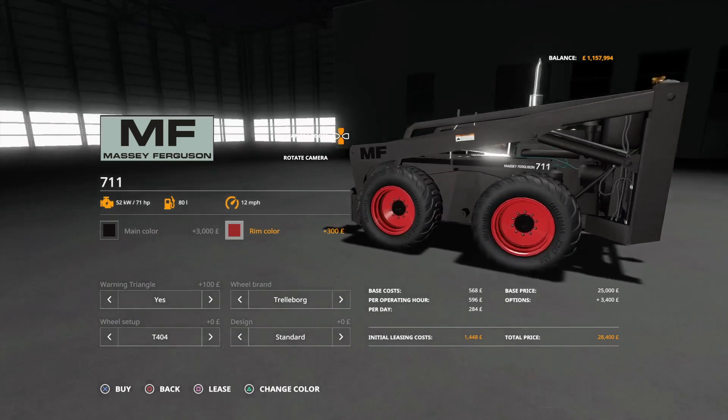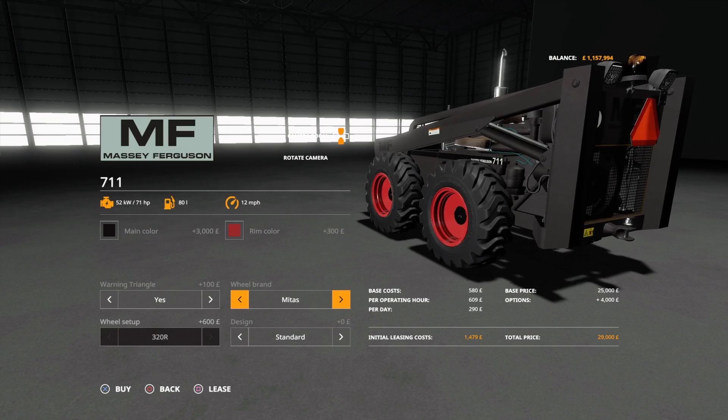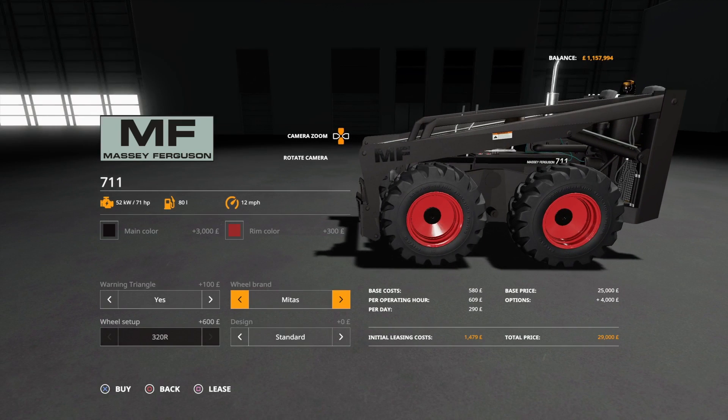We can have a warning triangle on the back — yes or no. We can have Trellaborgs or we can have Mitas tyres. They look really cool and make it look quite chunky, which I think is fantastic.